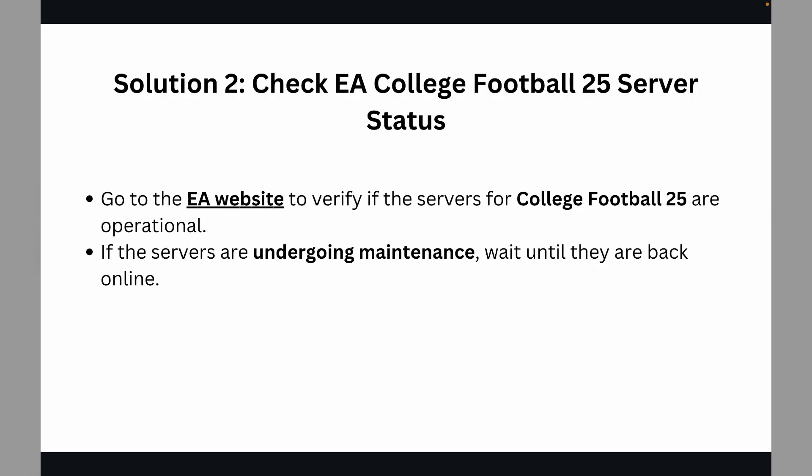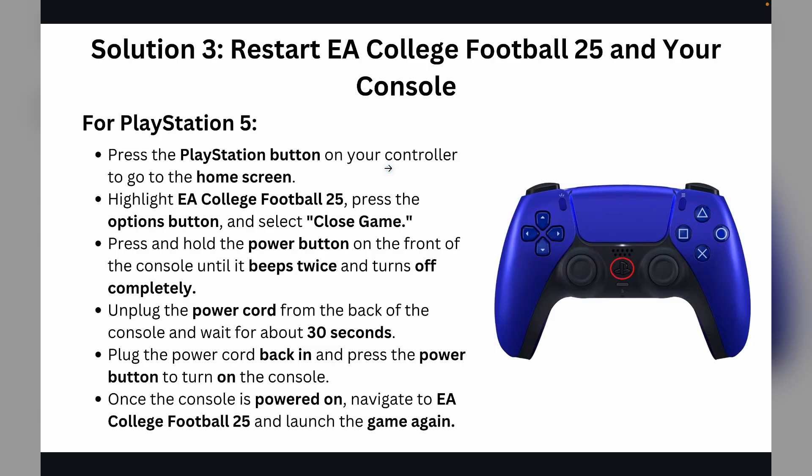Solution 2 is to check the EA College Football 25 server status. You can simply go to the EA website to verify if the servers for College Football 25 are operational. If the servers are undergoing maintenance, wait until they are back online. Solution 3 is to restart EA College Football 25 and your console.